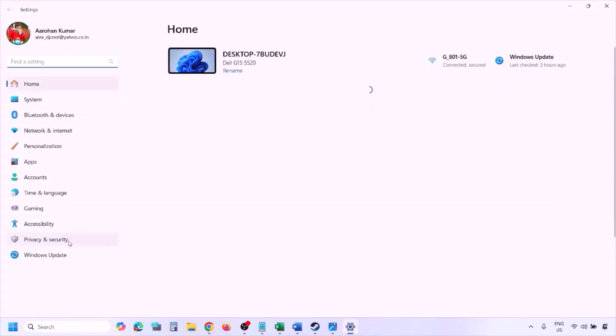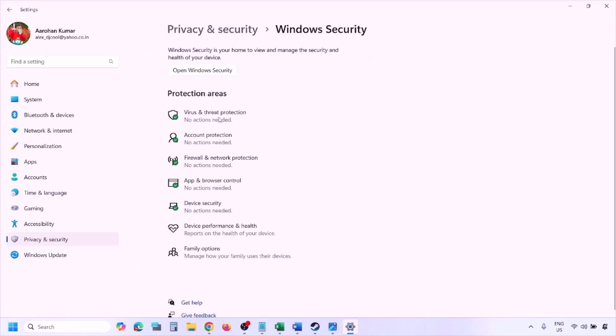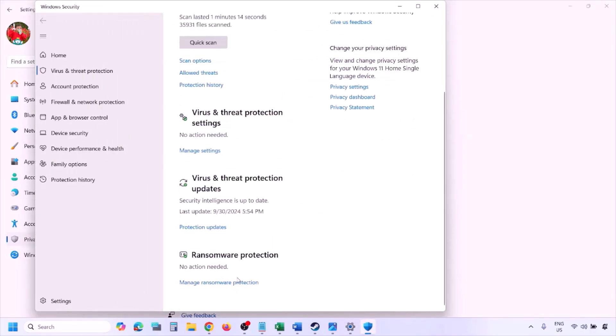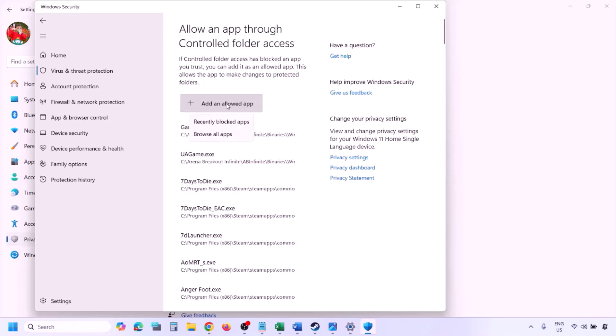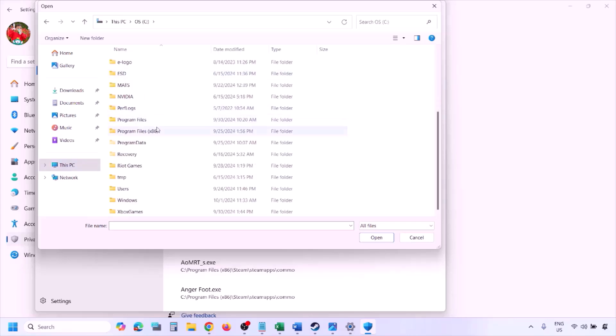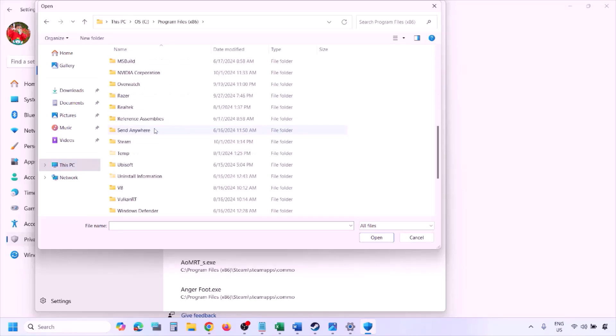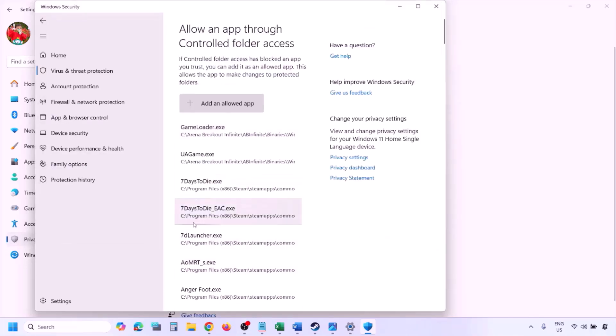To add the game EXE to Windows Security, open Windows Settings and go to Privacy and Security (on Windows 11) or Update and Security then Windows Security (on Windows 10). Click on Virus and Threat Protection, scroll down and click Manage Ransomware Protection, then click Allow an App Through Controlled Folder Access, click Yes, then Add an Allowed App, Browse All Apps, navigate to the game installation folder — open your drive, Program Files (x86), Steam folder, SteamApps, Common, then the game folder — select the game EXE file and click Open.